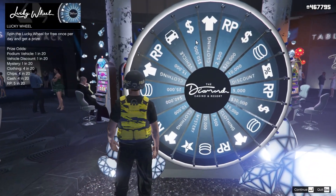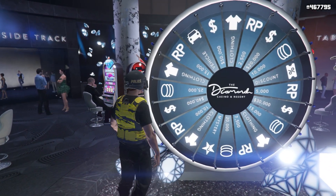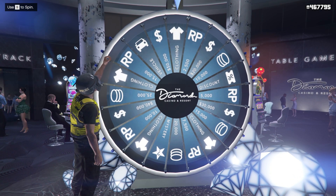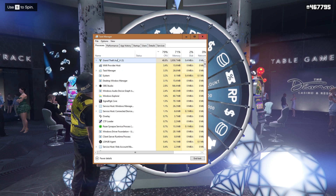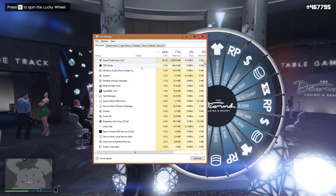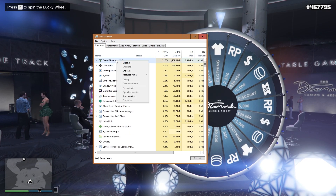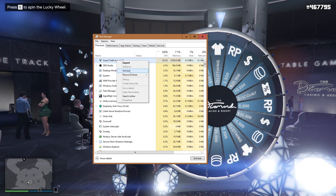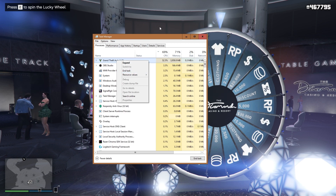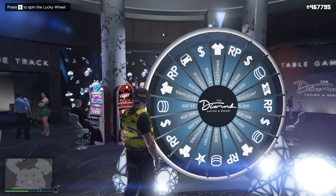We're going to go ahead and spin the wheel, and right when it spins I want to pull up the task manager. What you want to do is start spinning, and if you notice that you're not going to win the podium wheel, you right-click on it and then just spam suspend task — keep clicking on it until it just goes off on its own.